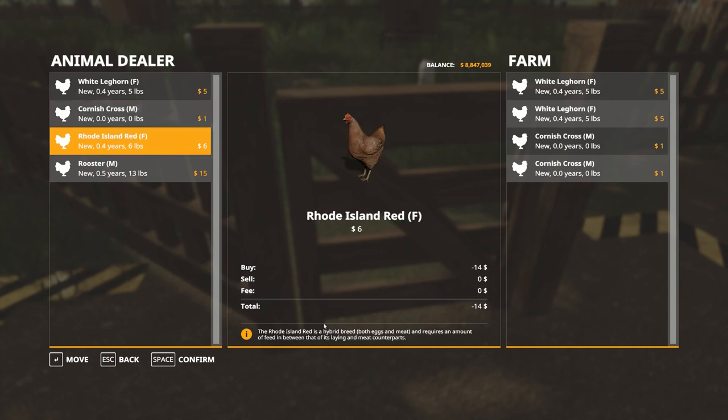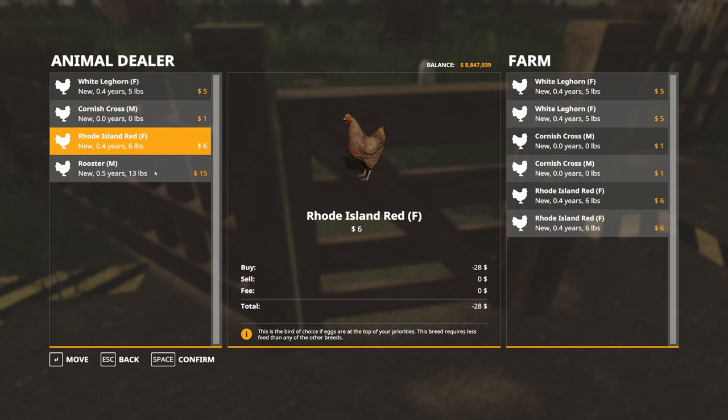The Rhode Island chicken is kind of a half-breed in between the two — both eggs and meat — and requires an amount of feed between the two. I am not going to get a rooster just yet because that will affect how the Leghorns work. One thing you'll notice is buying chickens has no transportation fee because Seasons realized we have no way to transport chickens, so why charge a fee?